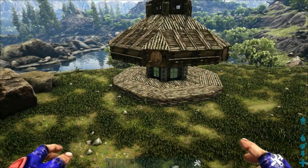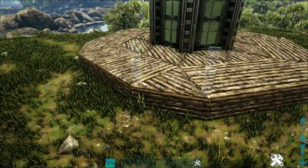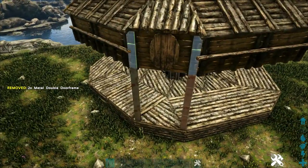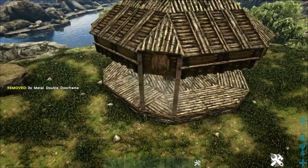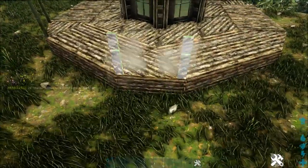Now come to our corner on the triangle foundation and place three-high metal double door frames from that. Be careful on the third one that you are placing on top of the ones below and not replacing the wooden wall. It should come out looking like that. Go around on every corner and do the same thing.